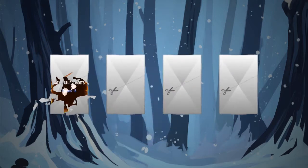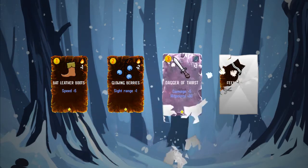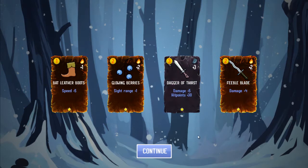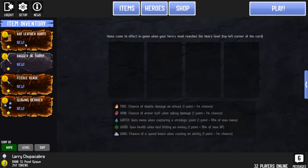We'll take a look at this. I've got some items to equip — that's pretty cool. We've got glowing berries: sight range plus one; bat leather boots: extra speed; feeble blade. So that'll allow us to take a closer look at the items. I can use these booties — I'll just use all of it.